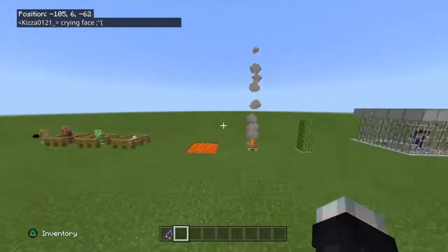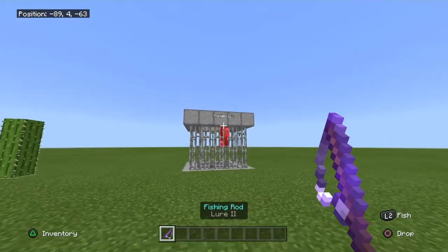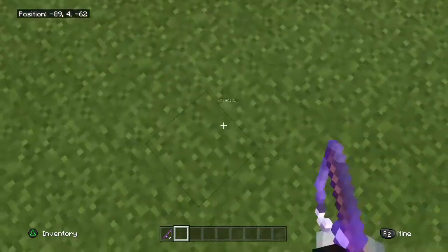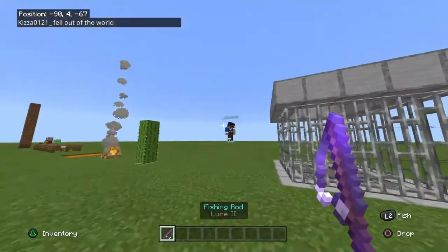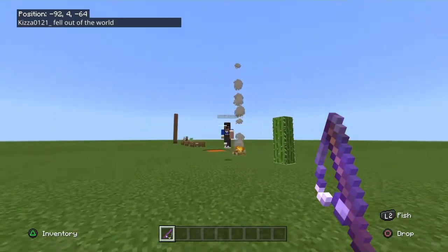Once you've got your fishing rod, you can do essentially whatever you want — you can pick up people or mobs, you can suffocate them. You can throw them under the map and watch them die in the void. You can hold them into a cactus and let them die.